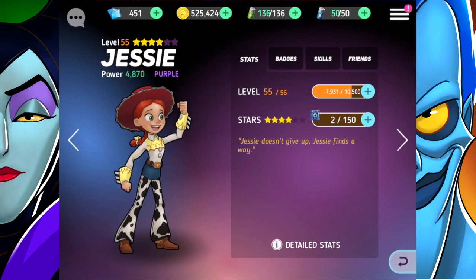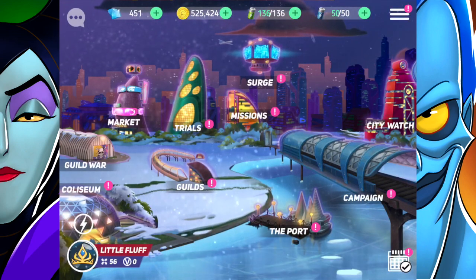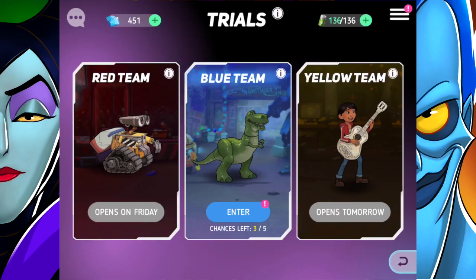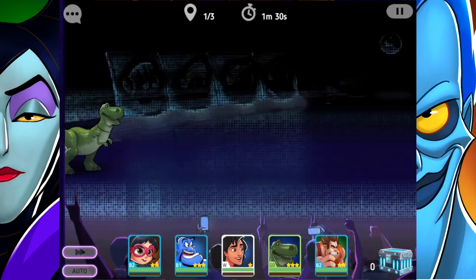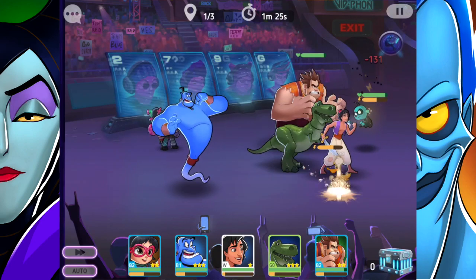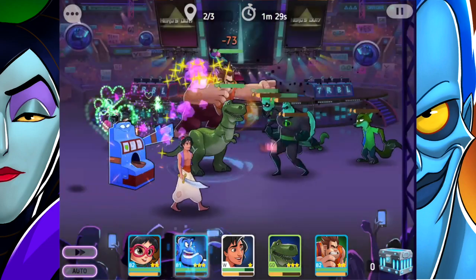Since we evolved Jesse, that's a huge deal especially with all that gold spent. I need more gold, but I'm going to start off in trials before collecting more. The team I'm fighting on is Vanellope, Genie, Aladdin, Rex, and Ralph — quite the variety of characters for sure.